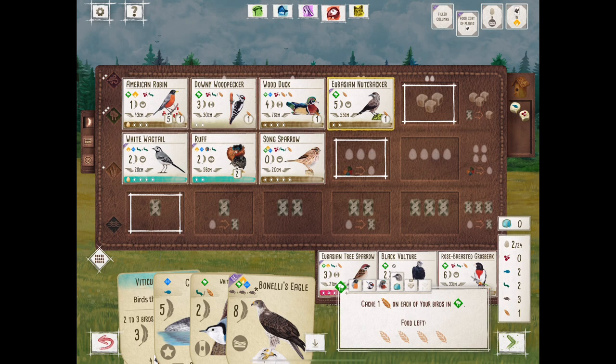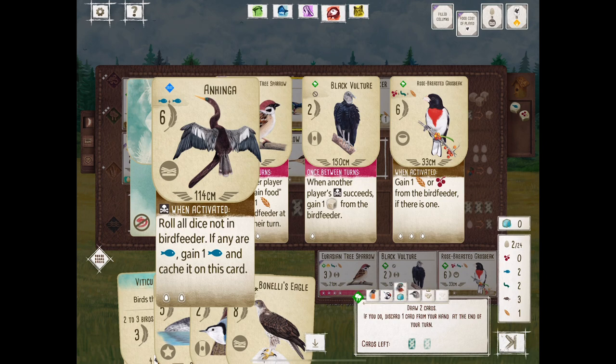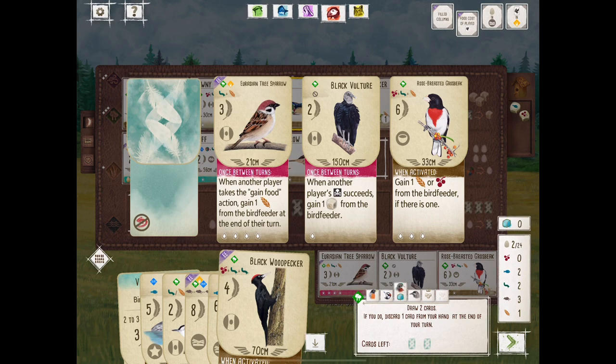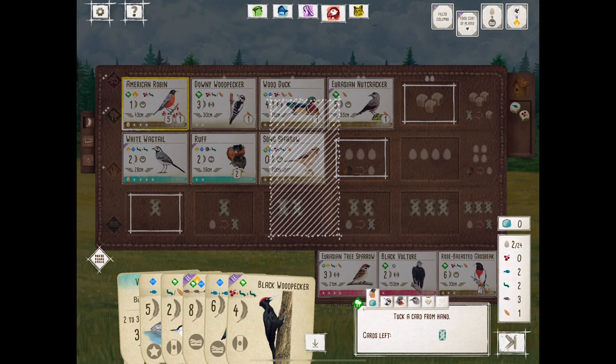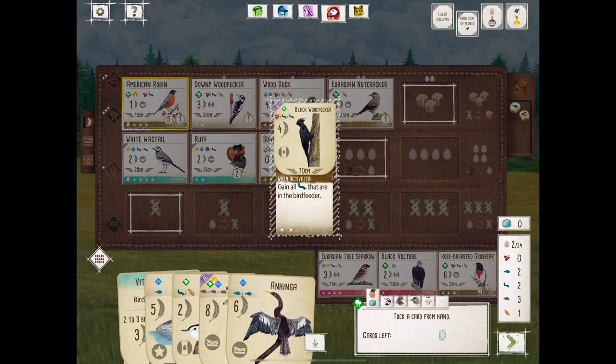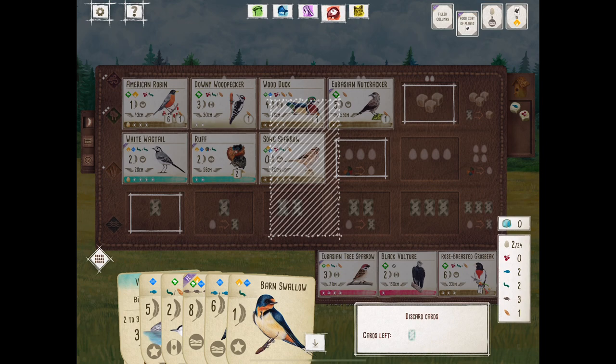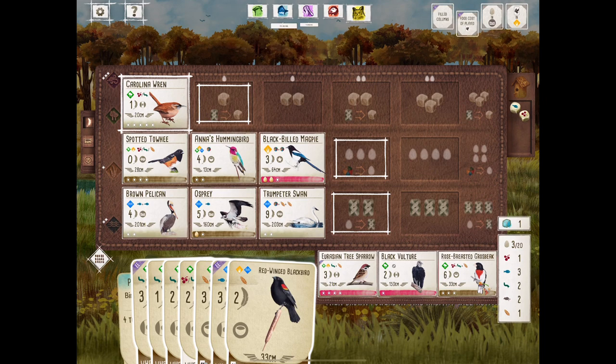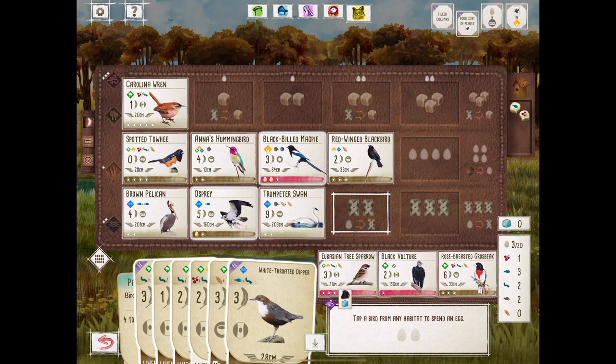Check out what this Wood Duck can give us. We did cache some seeds with the Nutcracker, and we've maxed out our Viticulturist bonus card for seven points. We were debating the Grosbeak — it gives you an extra seed if it's in the bird feeder. I think we're going to get to tuck a card with the Robin. There's also an argument to play that Nuthatch from our hand because it caches. We end up drawing blind from the deck. The Barn Swallow can be good but not in that scenario.